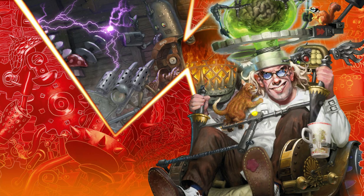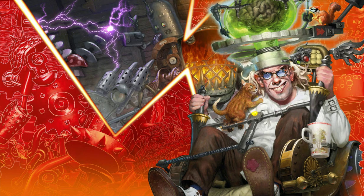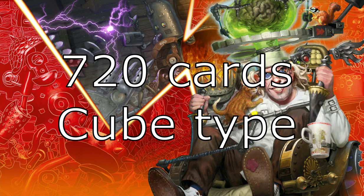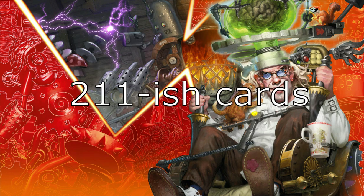First of all, let's check the math behind this cube. I wanted a large cube designed for up to 16 players — this way, even when playing with smaller groups, variance would be quite high and every draft would be different. So I settled on 720 cards. But Unstable is a very small addition, so getting bored can be quite easy.